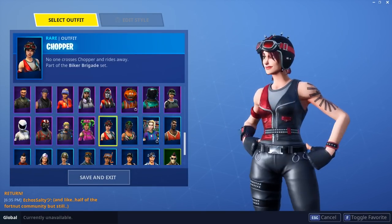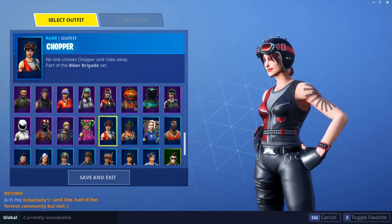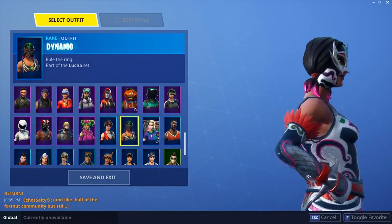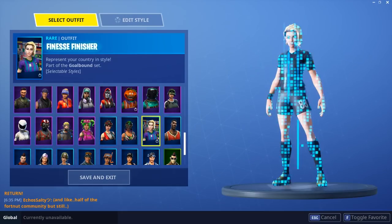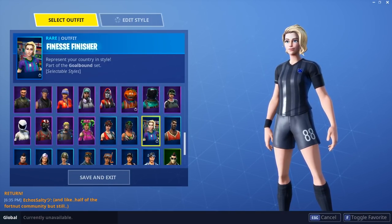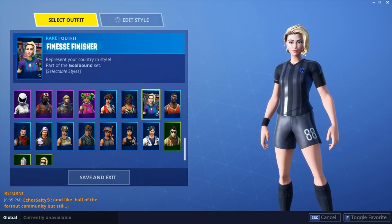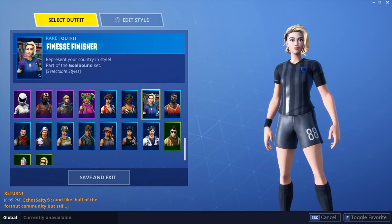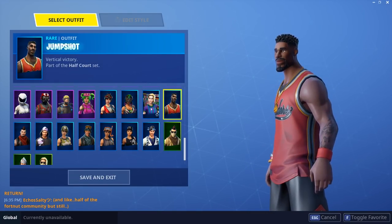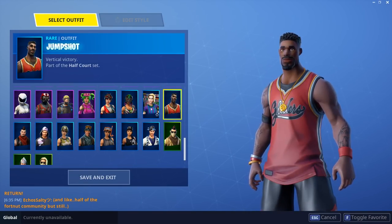Chopper from this season's item shop — actually really cool, pretty neat. Dynamo — same thing, I don't have much to say about it but it looks really cool. Finesse Finisher — my only soccer skin. I'll probably buy more soccer skins when they eventually bring them out. I think this face model is adorable and the fact that you can customize them is super sick. Jumpshot — awesome skin. I really want Triple Threat to come back. Jumpshot is super cool, I really like this skin.